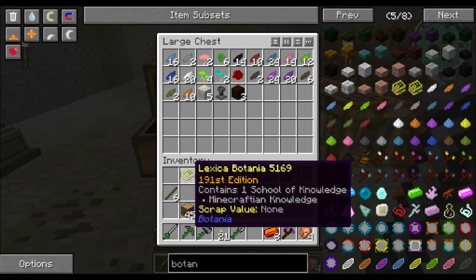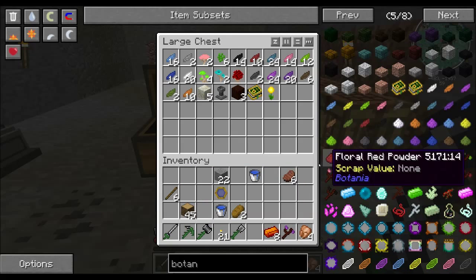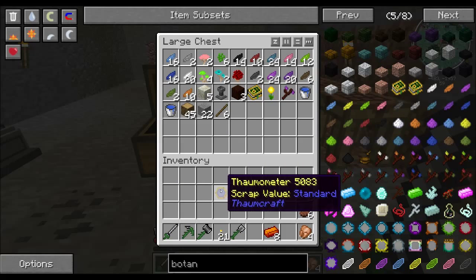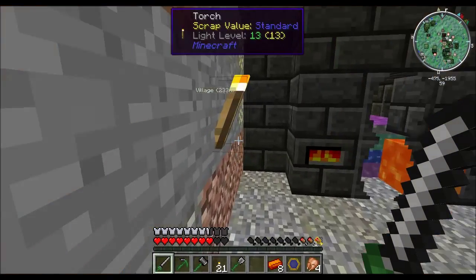I made the Lexica Botania — just put a book and a sapling in the crafting table and you get that. So we're going to put all of this stuff away, we'll keep our food on us, and this will go back in here. This is kind of my chest for this mod right now. Let's look at what we have. I ended up finding a village that has some shared bricks, so I extended this two levels up.